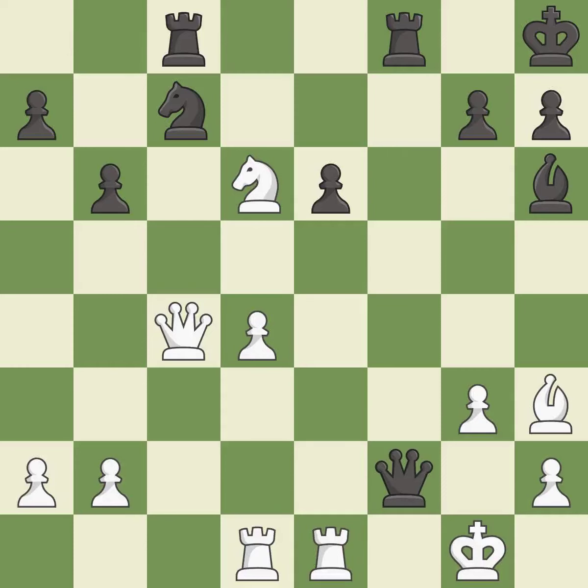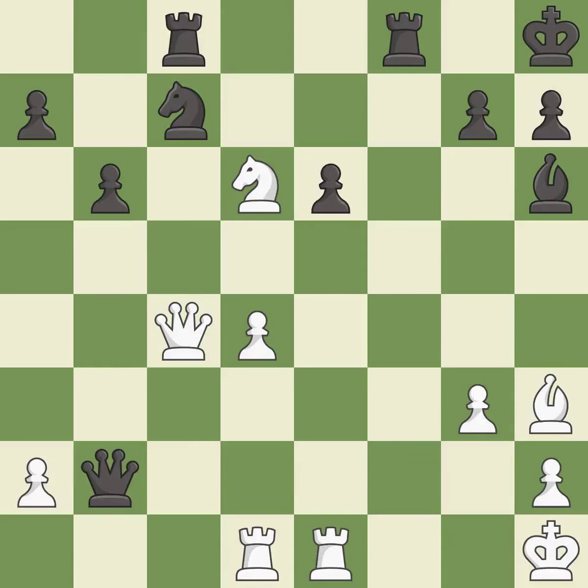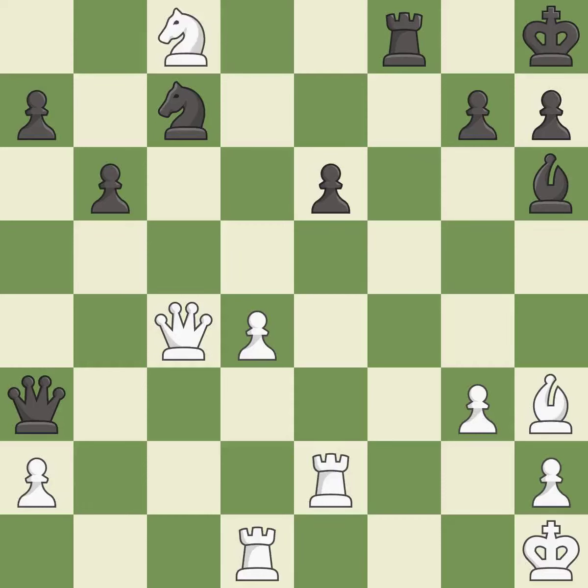This creates a threat to win a pawn — it is best. This evades the check from the queen — it is forced. This threatens to activate a rook by getting it to the seventh rank — it is good. This is the way to win a queen — it is excellent. This moves the queen to safety — it is excellent. This captures a vulnerable rook — it is best.